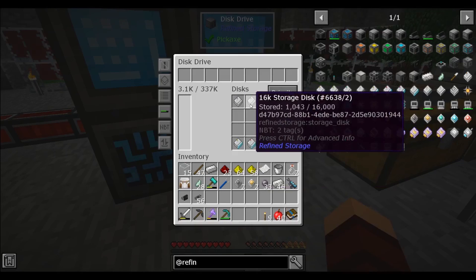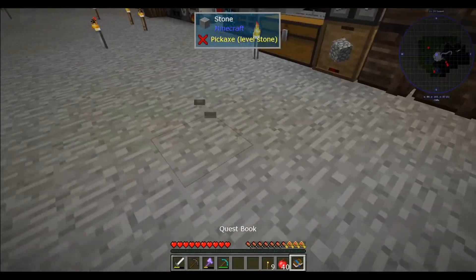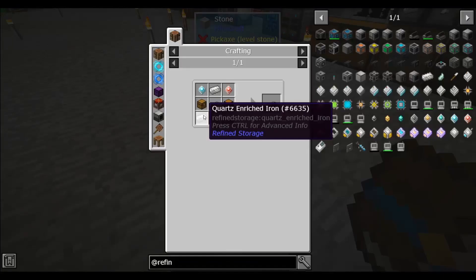There we go. You can see everything we have now. This one has turned red — we've hit a thousand. We're getting to this one. I am gonna have to make more drives in the not too distant future — seventeen thousand items go pretty quick. Alright, but let's quickly see. This is an external storage. Place an external storage on an inventory and its contents will appear in the system. The external storage has a higher priority than the other storage blocks like the disk drive — items will try to go into that inventory first.